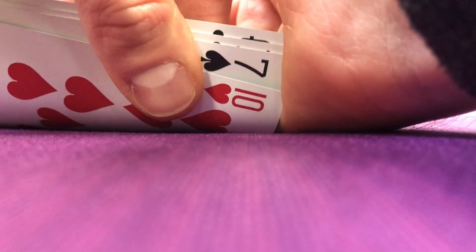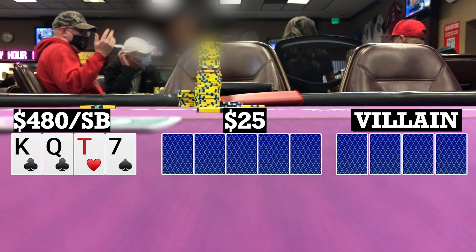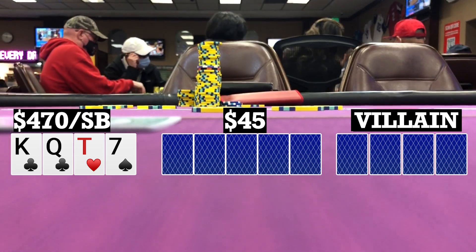Playing six-handed. First playable hand I look down at king-queen-10-7 single suited in the small blind. Late position makes it 15, I call, and the big blind calls. So we're going three ways to a flop.